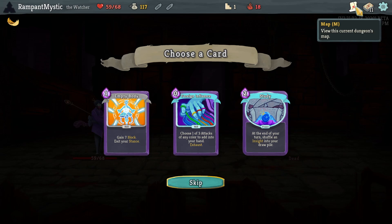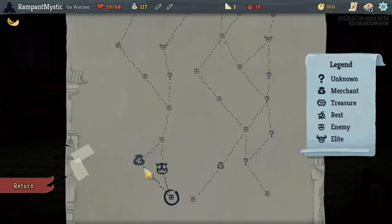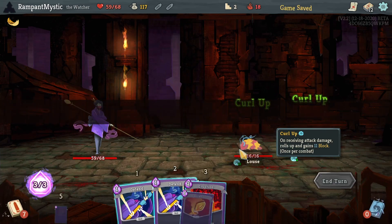I might actually just pick up an Empty Body here, to be honest. I want to do Pressure Points — I always want to do Pressure Points — but we could go to an early shop and pick up a potion. No, we're going to pick one up randomly. Hopefully it's going to be a good one.